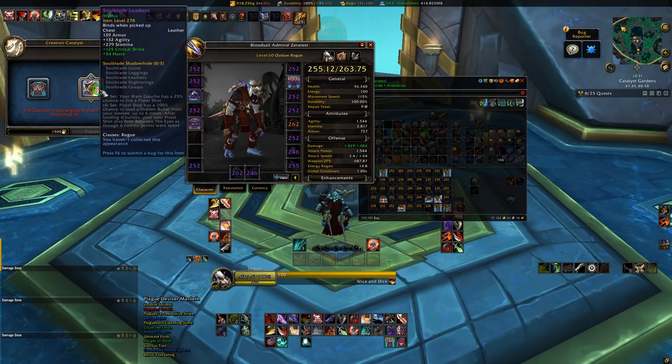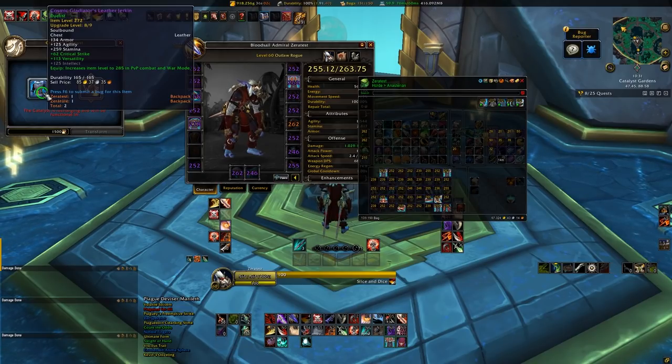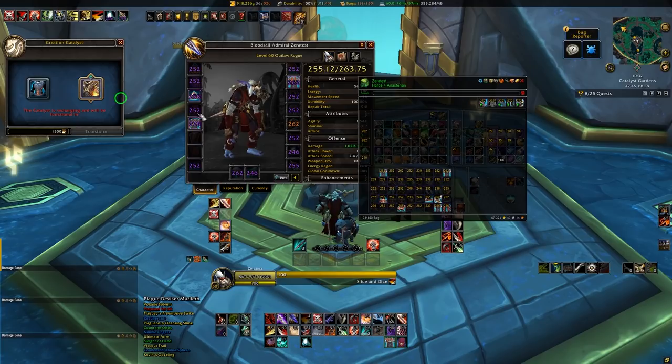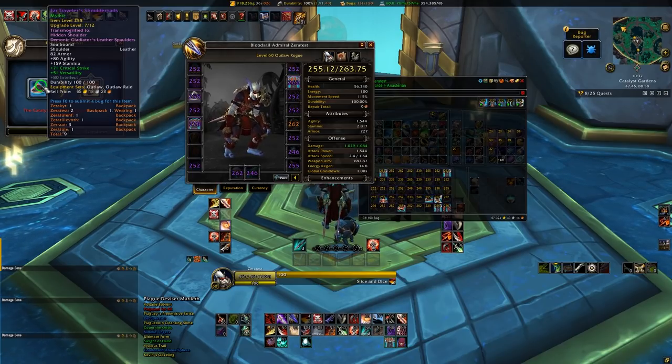Another important piece of information is the conversion of Mythic Plus and PvP gear. When you convert an item from either of those sources using the Catalyst, it will stay at the exact same item level and upgrade rank that it was originally. This allows you to use Honor to continue upgrading your newly converted PvP piece, or Valor for gear earned from Mythic Dungeons. Raiding gear that is converted using the Catalyst, however, cannot be upgraded.